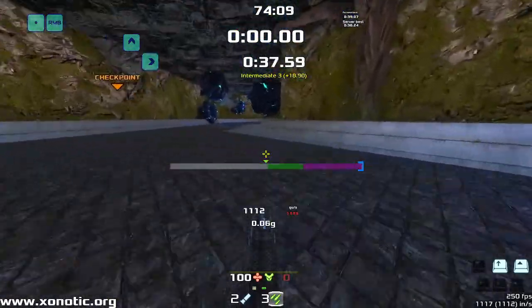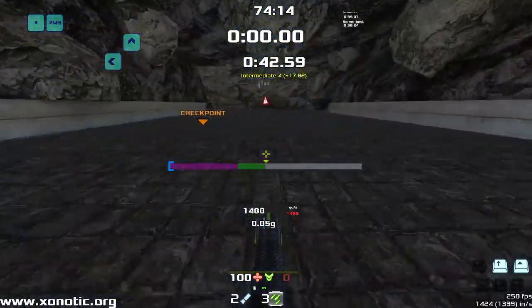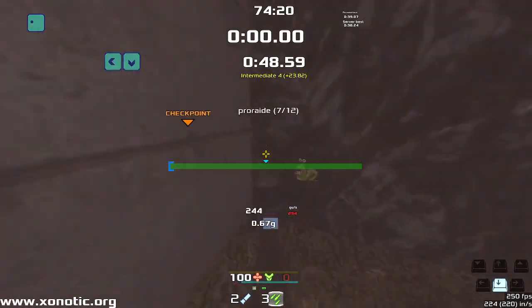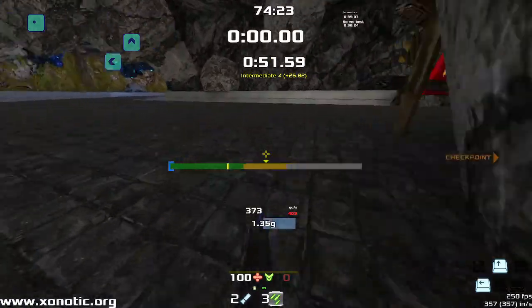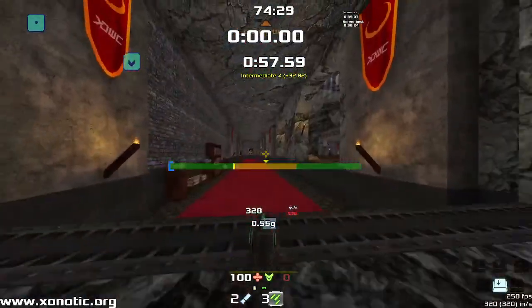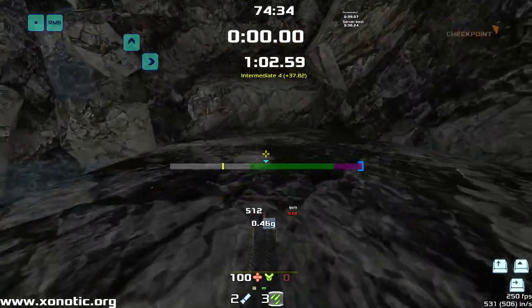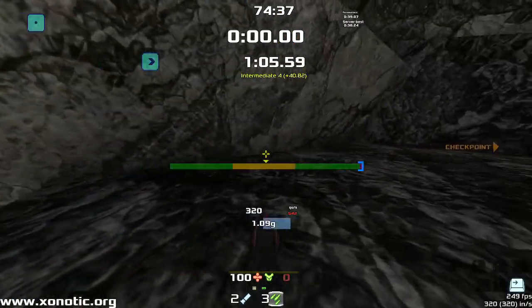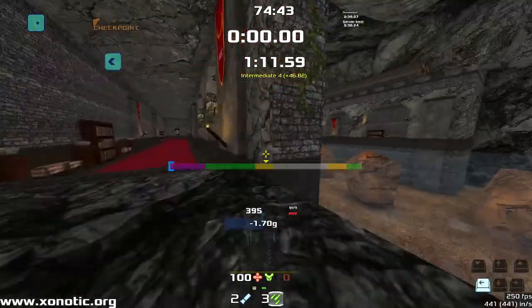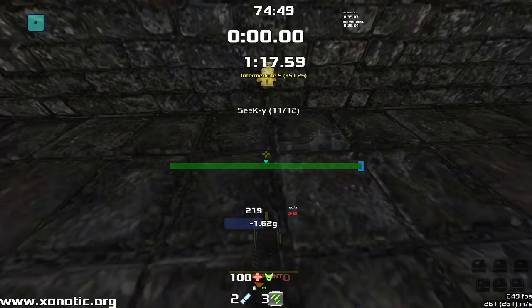Then we come down here. I wish it was possible to do all of these in one run, because then you could have an actual speed run for it. Remember there's one behind there, then one just down here, one behind there. Go into the water, backtrack a little bit. Got to go up here — there's a ladder on this vine. Kaboom. Seeky.